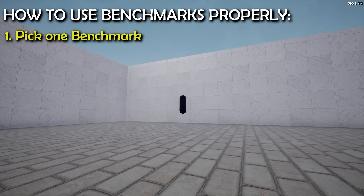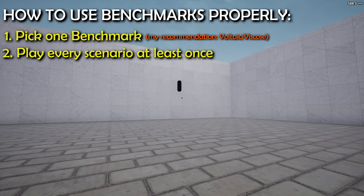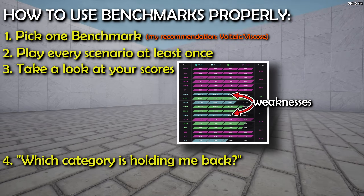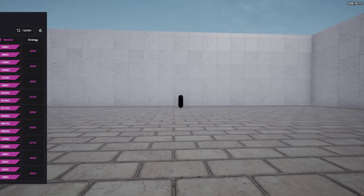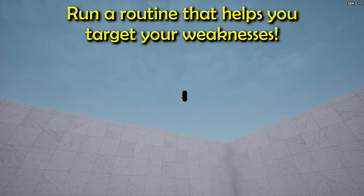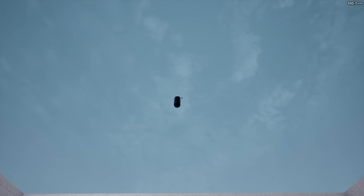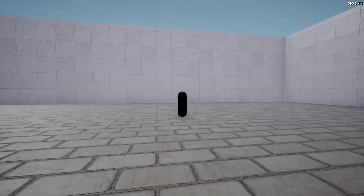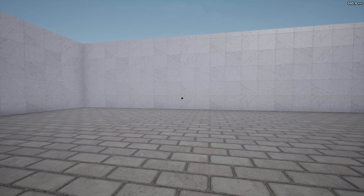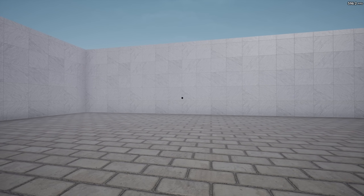First of all, pick one benchmark and run every scenario from there. My recommendation would be either Viscose benchmarks or Voltaic benchmarks. Look at your scores and especially at your weaknesses. Ask yourself: which aim category is holding your aim back? For me, everything is pretty equal, but static has always been my worst category. That's why I'm currently running a playlist focused on static scenarios, and over time, I'm hoping to see those benchmark scores naturally improve. You want to improve at benchmarks as a consequence of playing the playlist you're using in your routine — not grind benchmarks just to score cheese for hours. The same way you don't become a bodybuilder by only training your biceps.